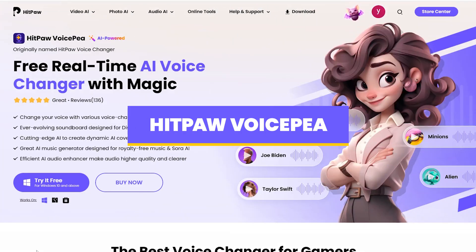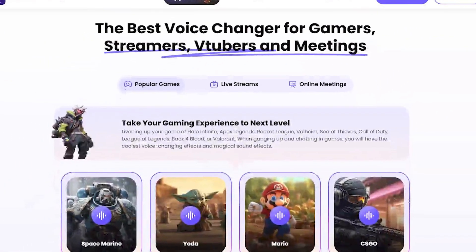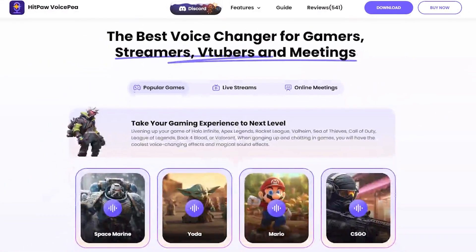Last, but definitely not least, we have HitPore Voice P, my personal favorite. It's the best real-time voice changer for gaming, streaming, or even just goofing around with friends.